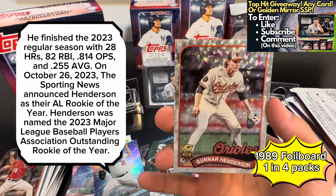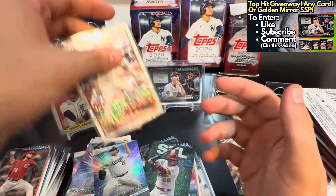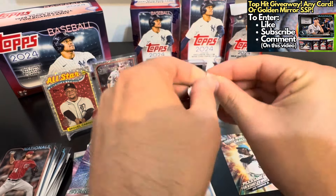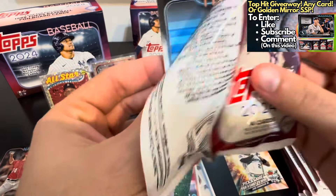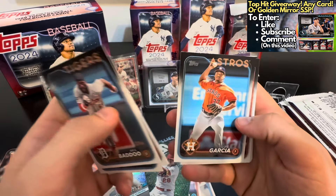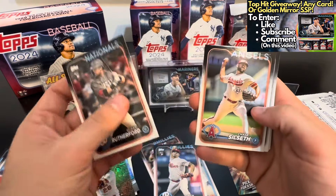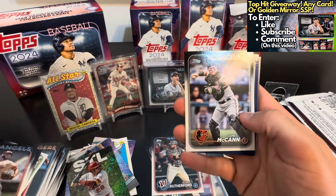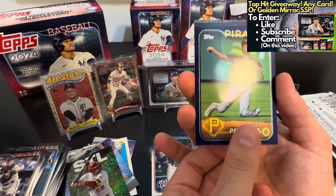I think we hit a nice Gunnar Henderson Topps All-Rookie Team on the foil, and a Kershaw. For you Henderson fans out there, he's been killing it this year — really, really cool card. The foil board — I am a fan, really clean-looking cards. I honestly like the foil boards more than the Mojo in the hobby boxes. Let me know guys in the comments — are you more a hobby person or a retail person? What are some of your favorite offerings? Do you like blasters, hangers, value packs?